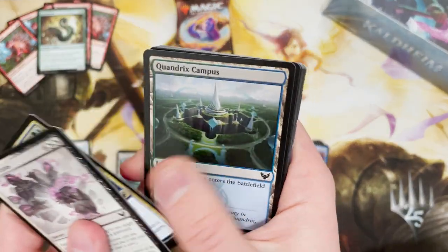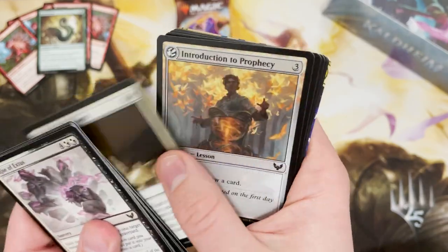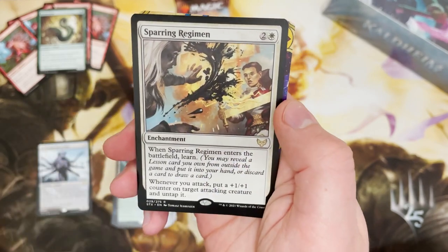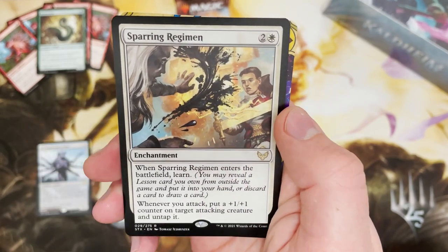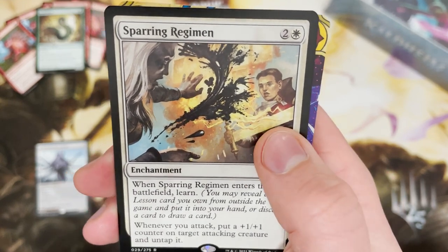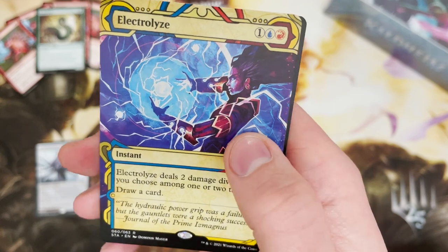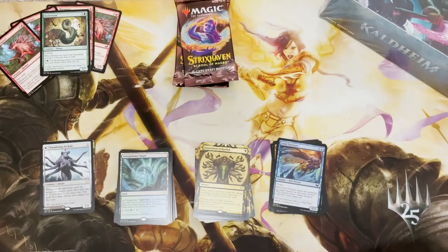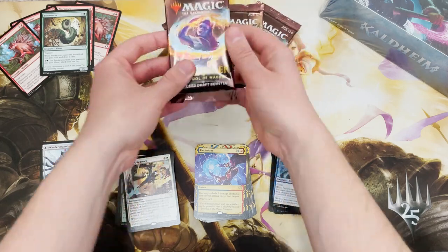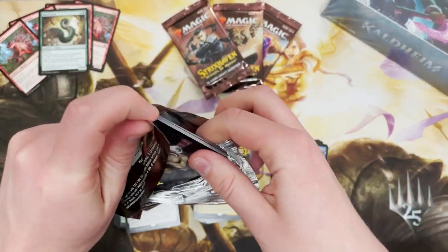You want to help the channel, don't you? I want to help the channel — you help the channel. And now I'm rambling. Sparring Regimen for the rare — obviously another learn card, learn those lessons. And Electrolyze, making it a double rare pack.